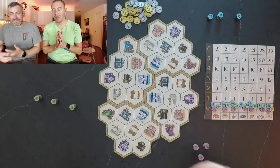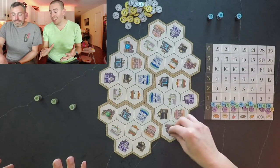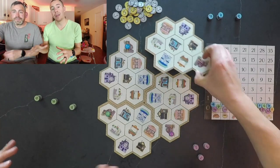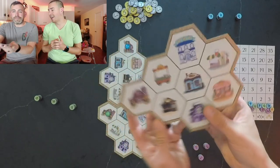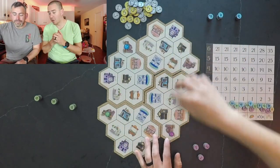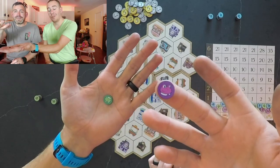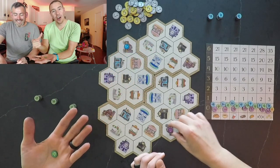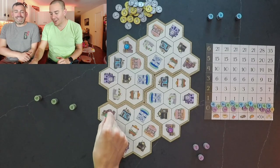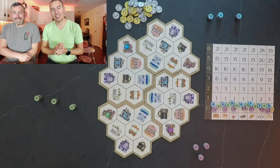We have everything set up for Harvest Hoppers. This is a prototype copy so everything could slightly change — artwork and that kind of thing. One thing I know is changing for sure is our little hop-tops, which are going to be standees on little cardboard bicycles, since you are hop-top couriers delivering vegetables.